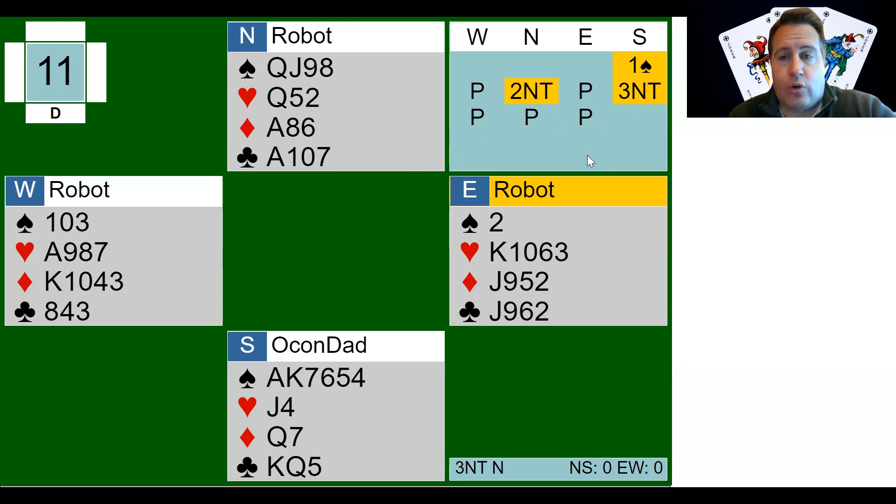You can even scroll over the bids and show what you have. But it can be tough to remember because first of all, Jacoby 2 No-Trump doesn't come up very often. And second of all, what do you do after that? But playing with the robots, you can figure it out. Jacoby 2 No-Trump is when partner has opened a major — only a major — and you're a non-passed hand. You go to 2 No-Trump to show four or more in support and opening hand or better.